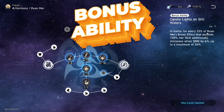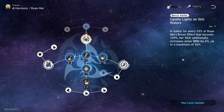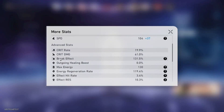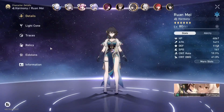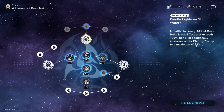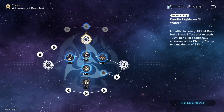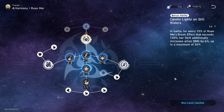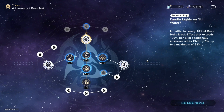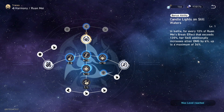Her bonus ability: for every 10% of break effect that exceeds 120%, after she uses her skill it increases all party members' damage by 6%, up to a maximum of 36%. So if you have high break effect on Ruan Mei, you can push that 36% bonus damage for all allies.